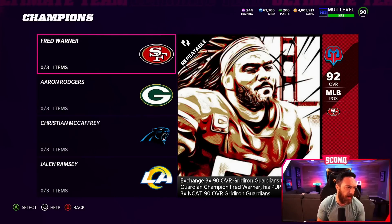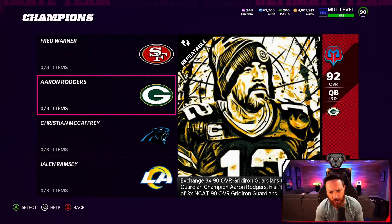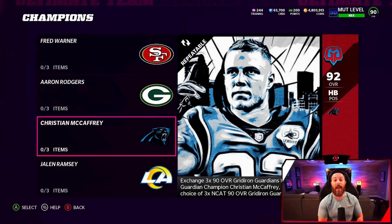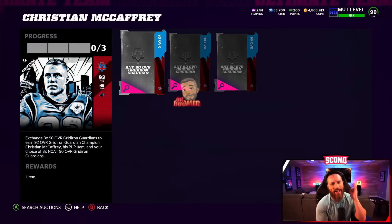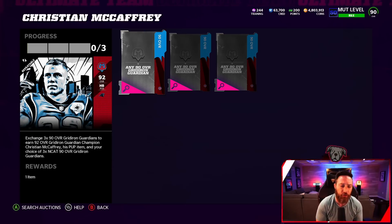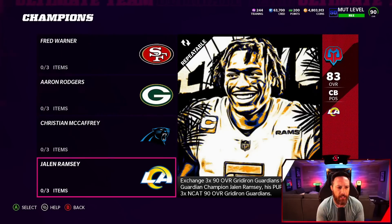Sets are live! Fred Warner got a little acceleration and speed boost yesterday. Aaron Rodgers - double check, very interested to see if people are going to try to use this card. Christian McCaffrey did get an acceleration and speed increase also. 92 overall - your choice of three N-Cat 90 overall Gridiron Guardians back sets are wild card, meaning you can put in the same 90 three times and get a fantasy pack to choose whatever three 90s you want. The one I'm probably going to be going for is...